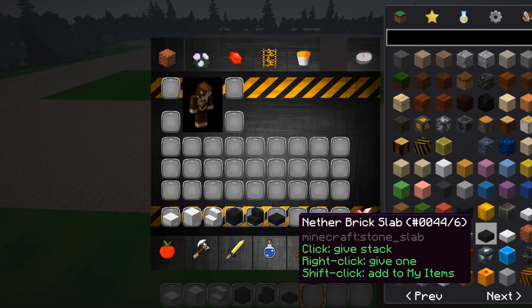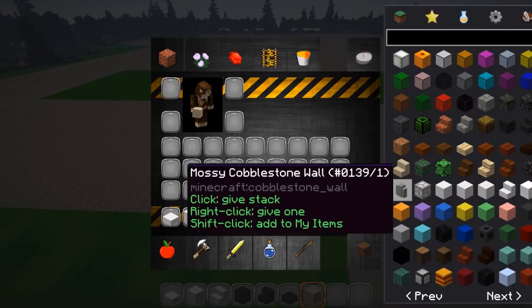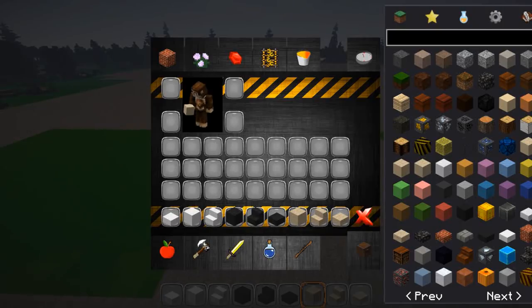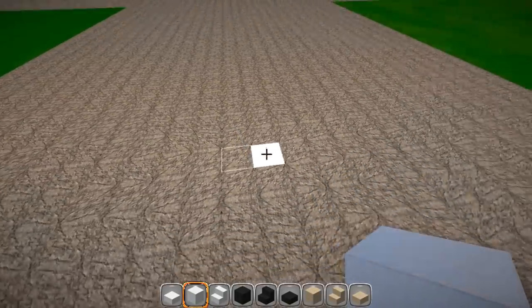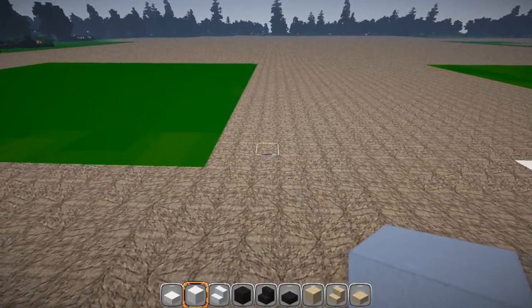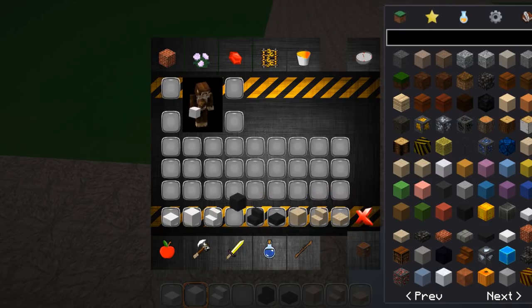Anyway, enough babbling. We are going to get started. We are going to be building out of quartz, I believe — quartz — and I think I want to stick with another brick for some of the trim. We're going to do sandstone too, keeping up with the sandstone, so we have some stairs. We've got some red on the bottom as well, so let's go ahead and get that out of the way first.